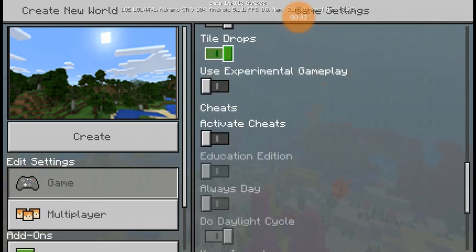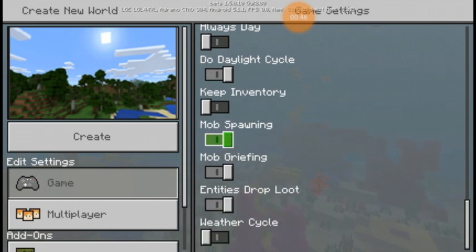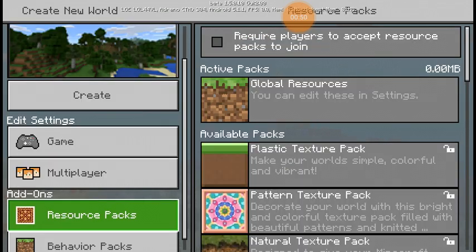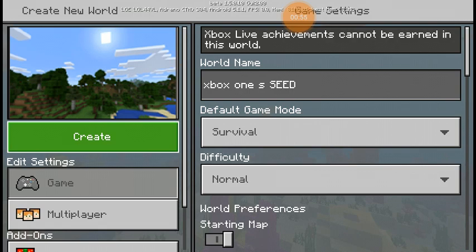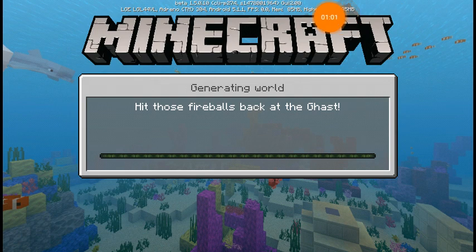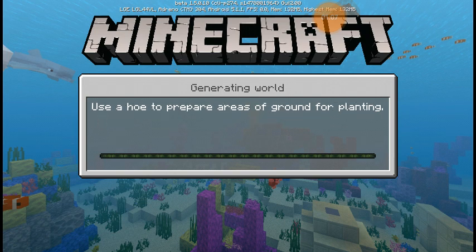What's wrong? Okay, sorry guys, my controller is acting up — probably because it's warning me that I need to charge it. We're gonna activate cheats just in case, turn off the weather, turn on keep inventory, and turn off multiplayer so no one can join. There are no resource or behavior packs on. Nothing creepy should happen — it's just the Xbox One seed, it's gonna be a normal seed, that's all.